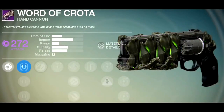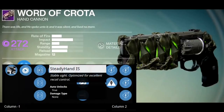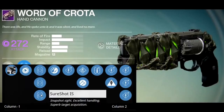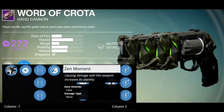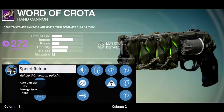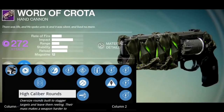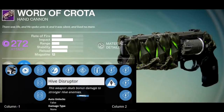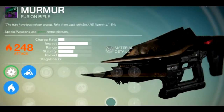The Word of Crota is a void damage hand cannon. Description: 'There was life and he spoke into it and it was silent and lived no more.' It has three sights: Steady Hand, Fast Draw, and Sure Shot with snapshot and excellent target acquisition. Perks include Zen Moment — causing damage increases stability — Speed Reload, Hammer Forged, High Caliber Rounds, and Crota's Pet — three rapid precision hits return one round to the mag. Plus Hive Disruptor for bonus damage to stronger Hive enemies.